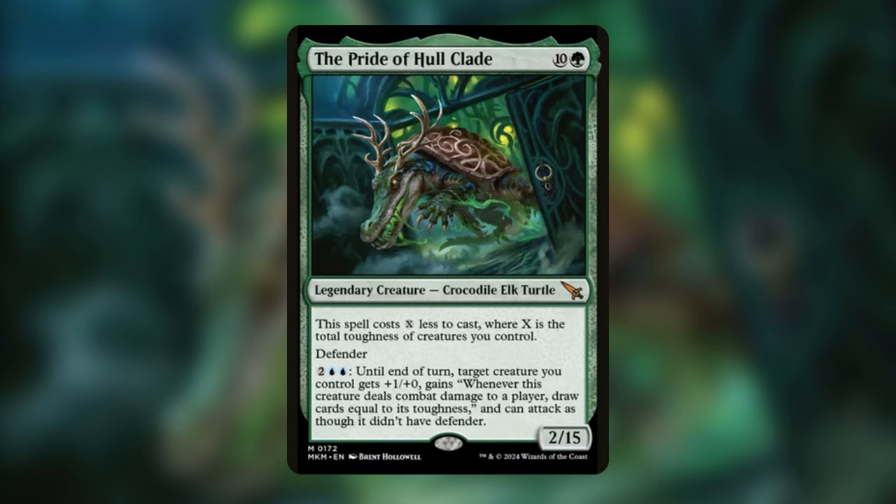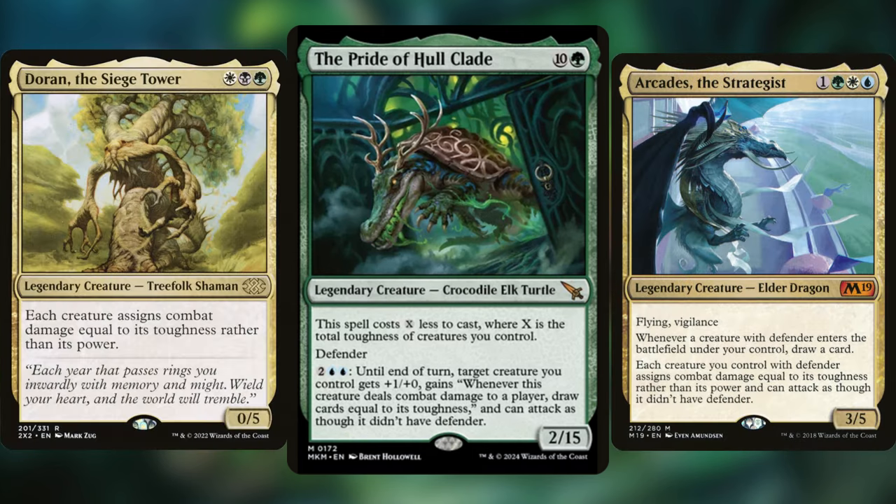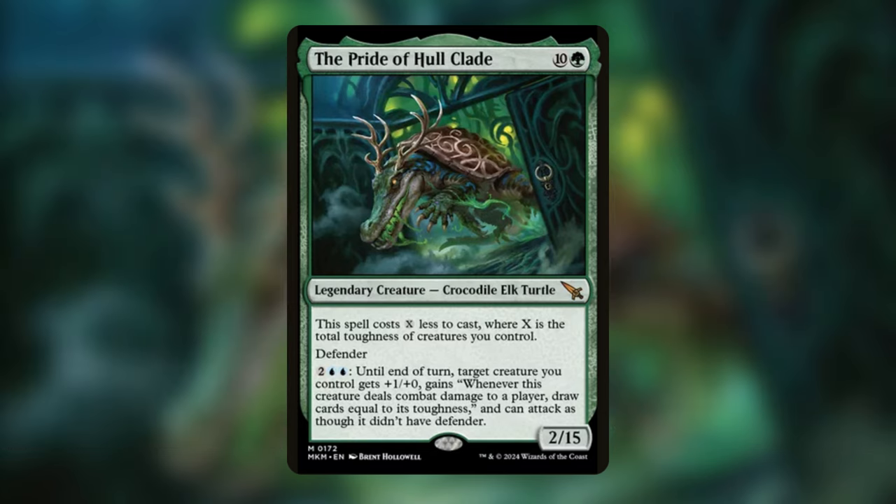On the outside, the Pride of the Whole Clay looks like another toughness matters commander like Doran or Arcades. However, the Pride of the Whole Clay is actually quite prideful and cares very little about our other high toughness creatures. As a result, our deck is going to rely heavily on having our commander in play and lean toward a more Voltron-ish strategy. Not to worry though, as its first ability makes casting it over and over super easy.